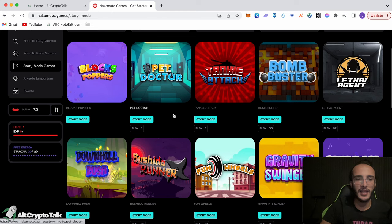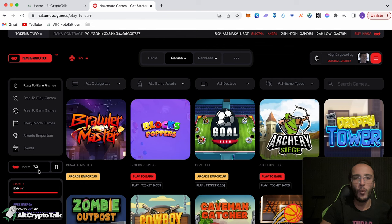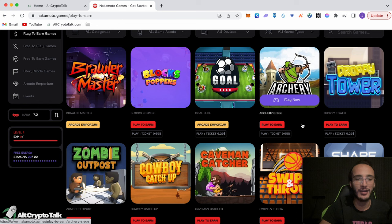There's story mode games with a few options — obviously there's a game for everyone, it might not be your kind of thing. Going back to play-to-earn: we've only spent 0.1 NACA tokens on a ticket, so for every one NACA token you can get 10 tickets to play games. All I want to know is how much I can earn from one NACA token. With Archery Siege we earned nothing that I can tell.